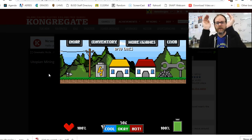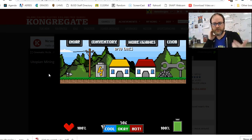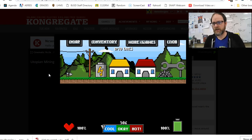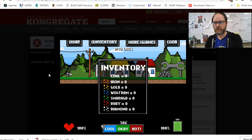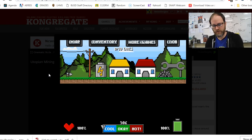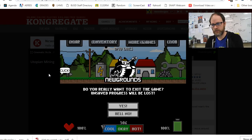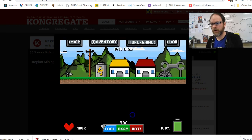Some of the letters have parentheses around them as shortcuts. For example, if I press M for map, I can see the map — though there's not a whole lot to see yet. I for inventory shows your inventory — I don't have anything yet. And J for job tells you what you're supposed to be doing, so if you're ever not sure, press J. Escape will bring you back to the main menu.